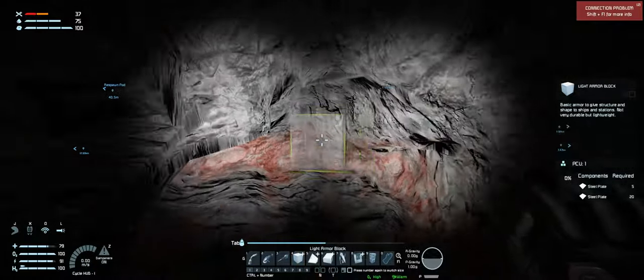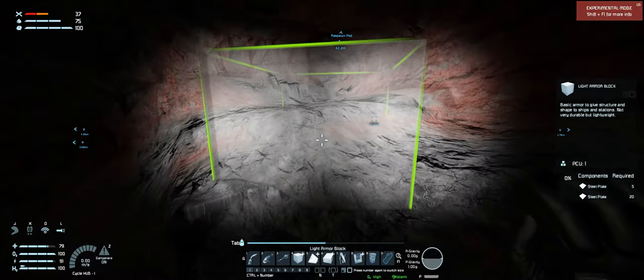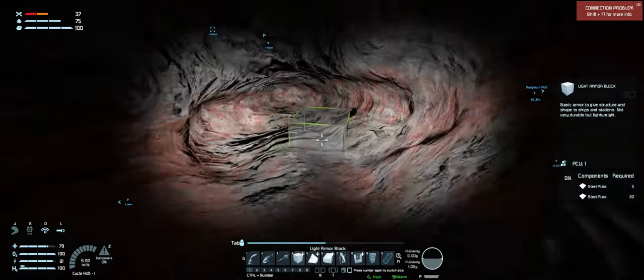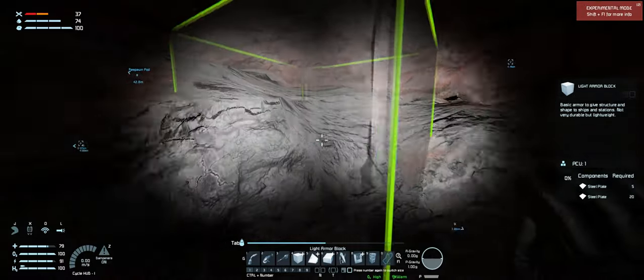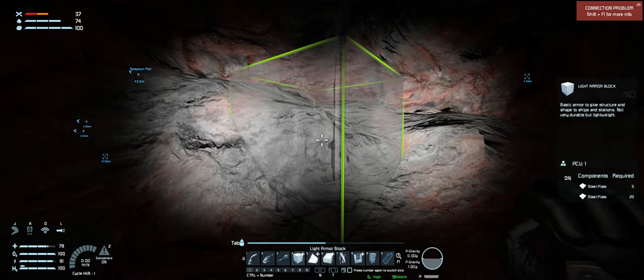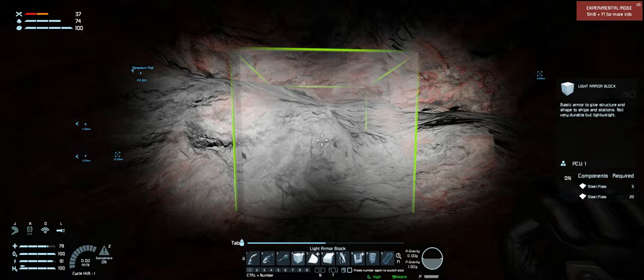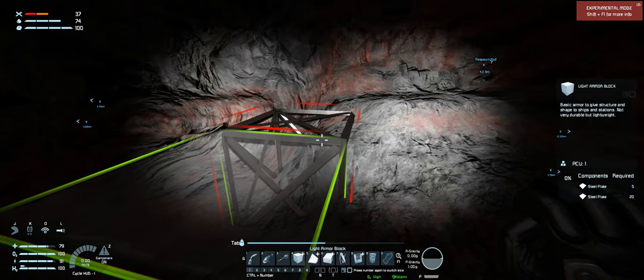This is my little iron mine that I've got going — it's quite nice, quite fancy, it's got everything I need. However, I'm tired of mining by hand. So what we're going to do is build a patented Smoky Mining Thingamabob. First thing we're going to need to do — I actually forgot to get something that was quite important.